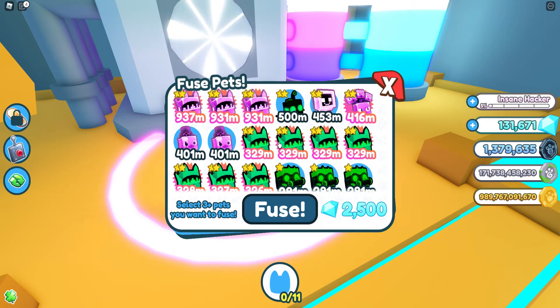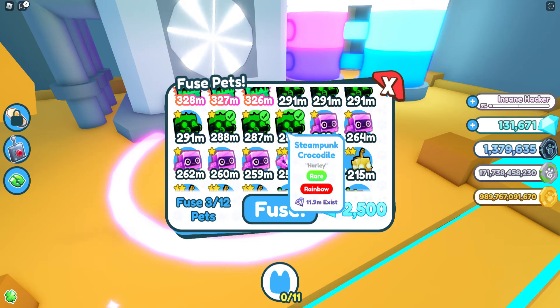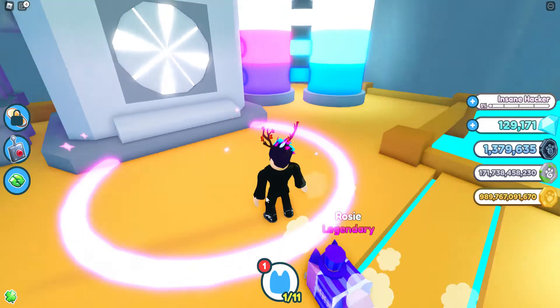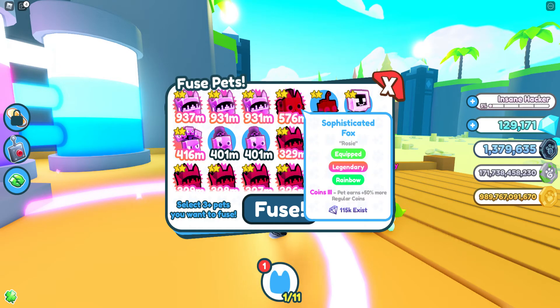So first of all, you gotta pop a Steampunk Crocodile. You gotta get three of them - Steampunk Crocodiles! You pop it in and you hit the yes button. And voila - what the frick is that? You got the new legendaries!